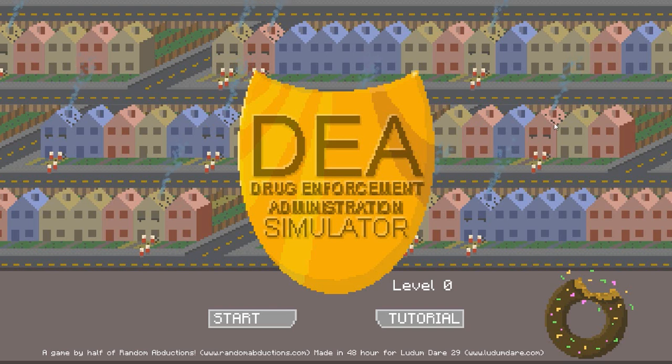There's a link to play this game for yourself in the description. So what are we going to do? We're a DEA agent. I can never get this right. A DEA agent — does that make me a DEAA? I suppose it does. Anyway, we're going to look for meth labs. Meth labs are bad. We're also going to eat a donut — I've had one bite, might have some more. This is made in 48 hours, as with all the Ludum Dare stuff.